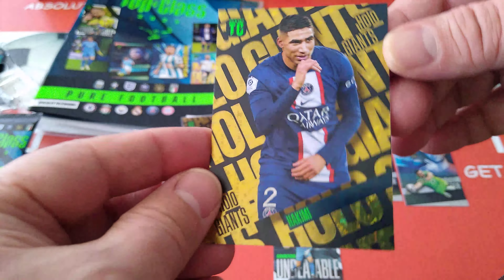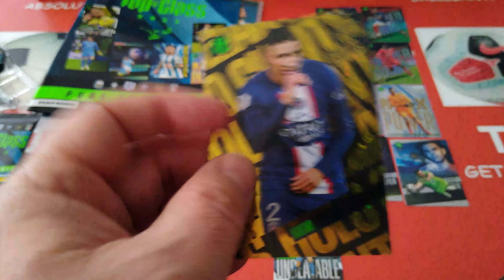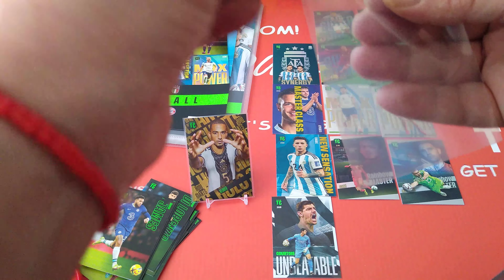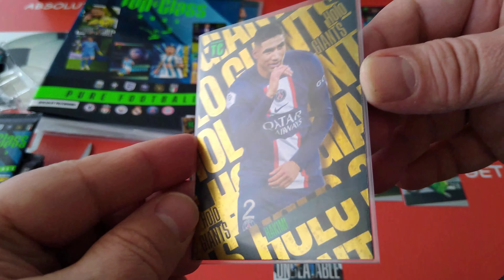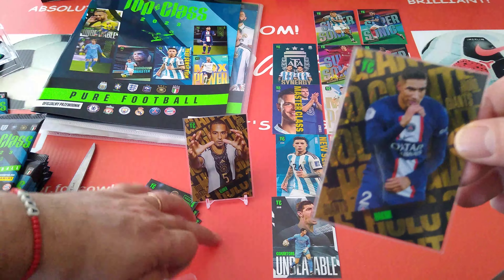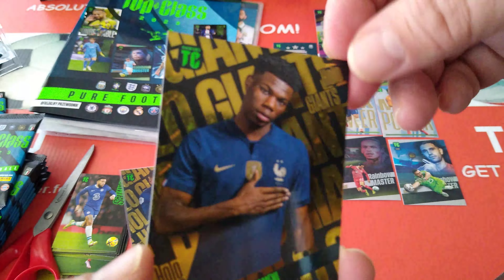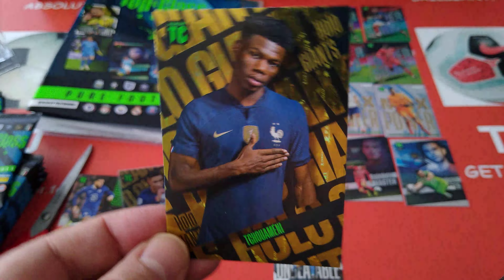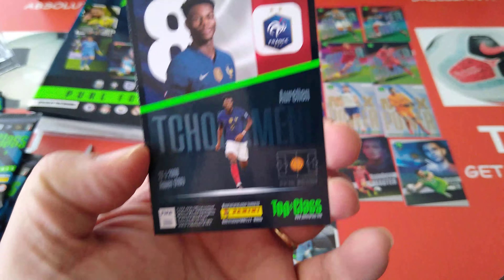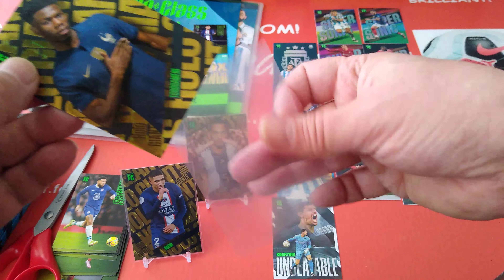Let's have a look at our second limited edition - boom! Hakimi, PSG - Morocco, of course, fourth place in the World Cup, did Africa proud. Excellent. Here's Hakimi and as you can see there's no attack, defence, control - none of that. Just a nice card with the player on it. Then the third one - Chouameni - France. Very cool, very nice card. And these are the three Holo Giants from this starter pack.